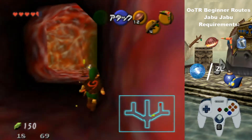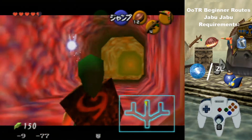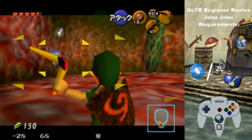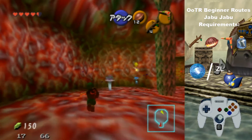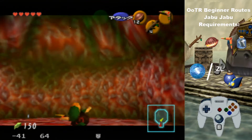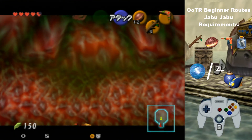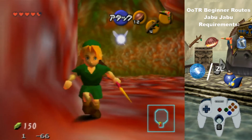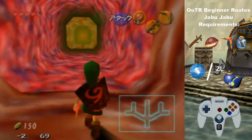Now you'll want to head to the middle pathway and do some back walking here — it's slightly faster. For this guy, you can kill him however you want. I prefer to take out the jellyfish around him first because they get in your way more than anything else. My boomerang is hitting him. This room also doesn't have a chest, so just walk to the door once you kill everything. Now go get Ruto — she should be on the upper level.